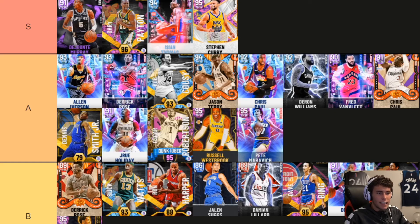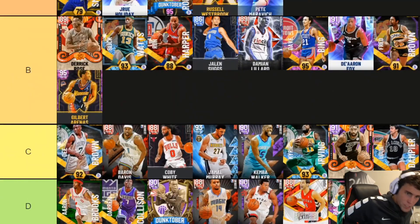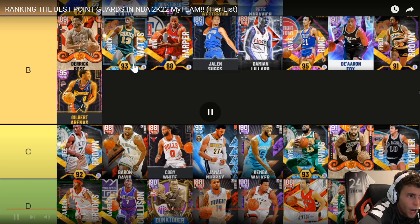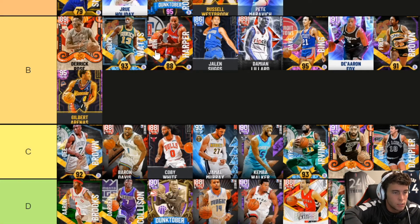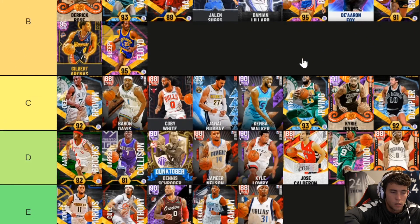Westbrook really is not bad. I think he's just like a Derrick Rose type. I don't think he's the best D'Rose — his jumper is easier to green but slower. They're basically the same kind of build. Westbrook going A — I'm sorry, if you ask me who's better, Westbrook or Kyrie, I'm taking Westbrook 10 times out of 10. But Westbrook's not the goat coming up here. Sleepy Floyd going B — if you locked in for Sleepy Floyd, he doesn't really do anything. He's not terrible but he's not good either.